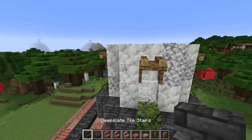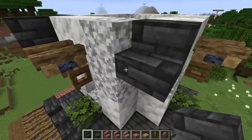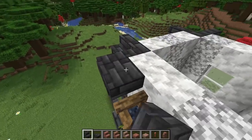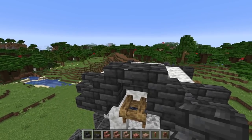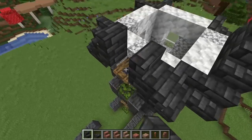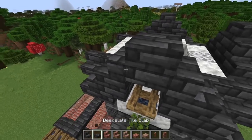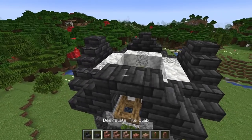Now work out the tower roof. Grab the same tile stairs used below and do this corner look on all four sides. Then add upside-down stairs, stairs going forward, an upside-down stair in the middle, and a slab on top. Repeat on every side — upside-downs on both, two stairs forward, upside-down in the center, and a slab — all the way around.